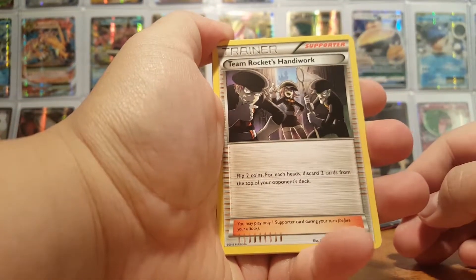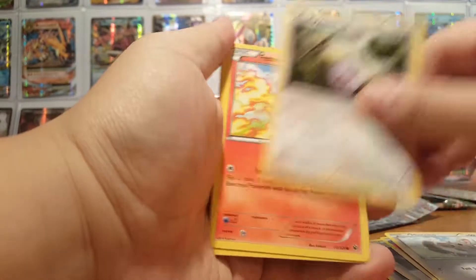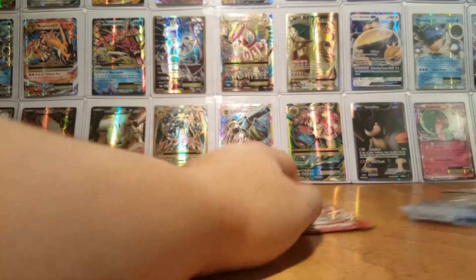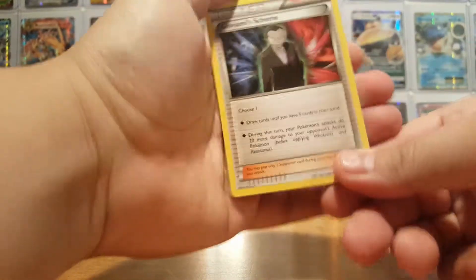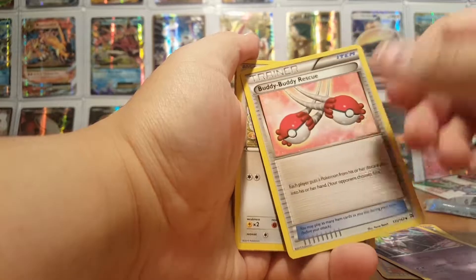Now let's do Fates Collide. I guess if I wish that I don't get anything, maybe I'll get it. Team Rocket's Handiwork. Fairy Garden — that's a good card if you guys play the game. Braxen. Minccino. Whismur. Fennekin. Volbeat. Larvitar. Another Whismur. Reverse. And Ambipom. We got the Break card of that in Evolutions. I don't want a Break card, I don't want a Full Art, I don't want an EX, I don't want a Mega card — but I secretly want it. Giovanni's Scheme. My little superstition works out.